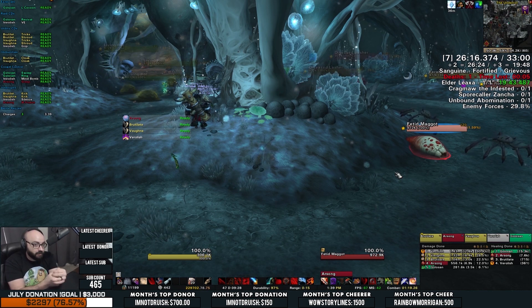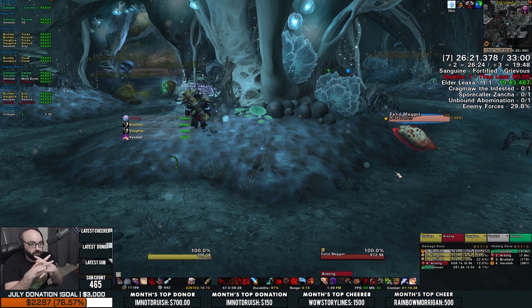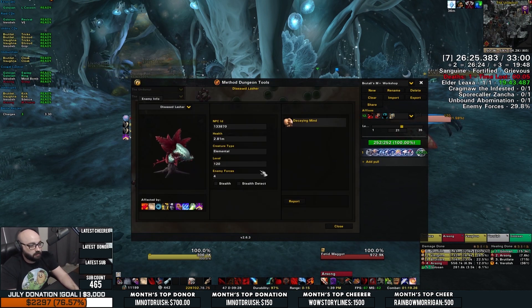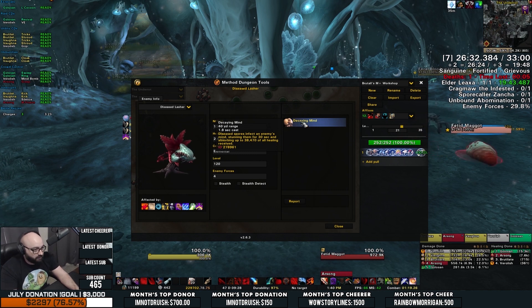Rest easy, because there are plenty of NPCs not only in this next room, but ahead for the rest of the dungeon. You'll basically want to pull everything in front of you, but again, use Method Dungeon Tools to have a better understanding of what you're killing and what you're skipping.